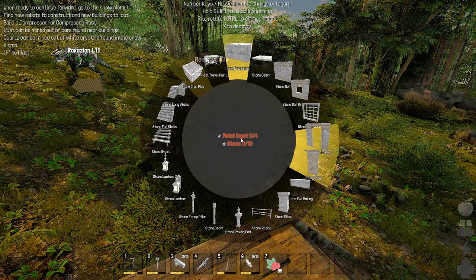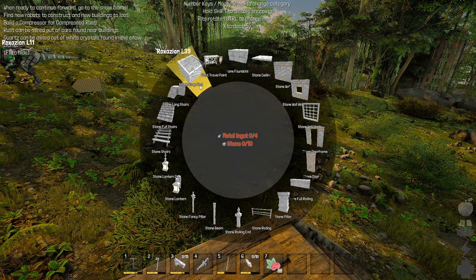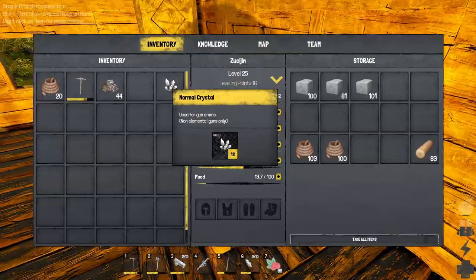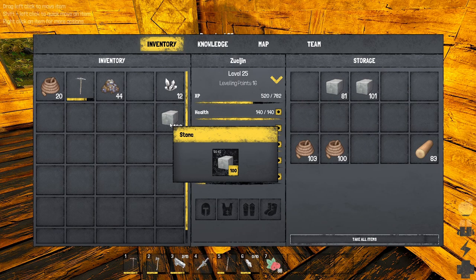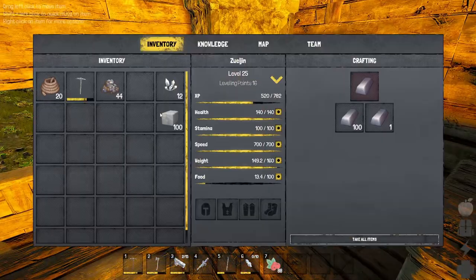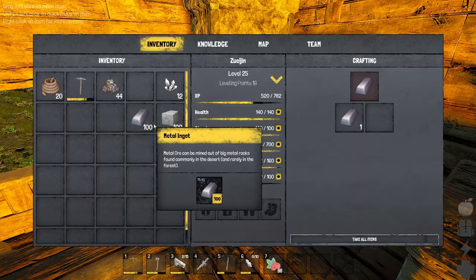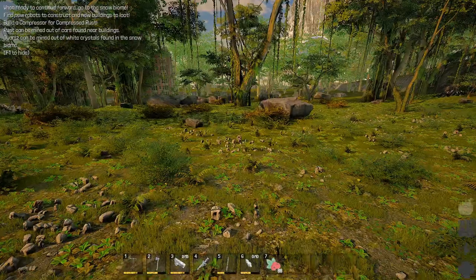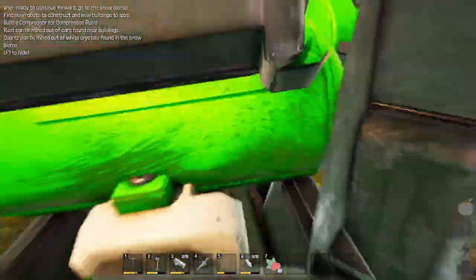I'm not really interested in growing berries because they're so easy to get. You can get these from metal ingots and stone, and I've taken the liberty to farm quite a bit of resources so we can do that today. Let me get some stone and metal ingots — I've got so much, I'm not gonna be able to sprint.